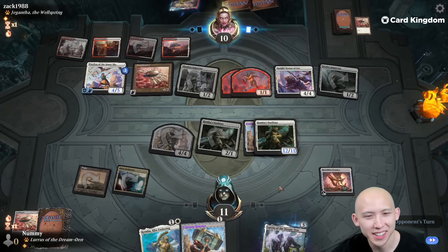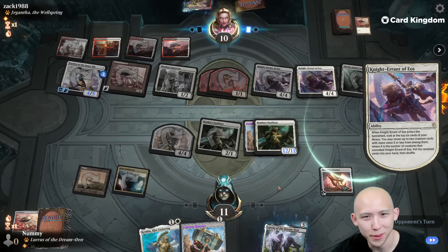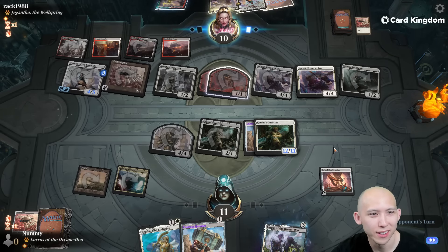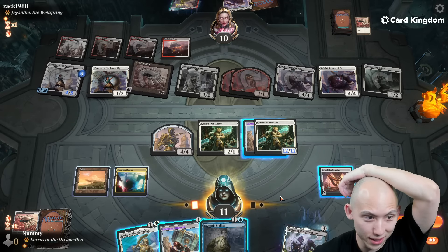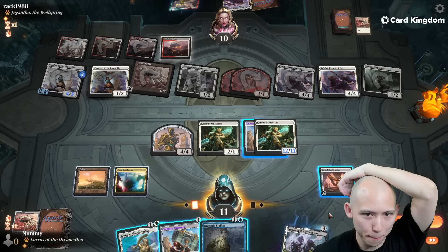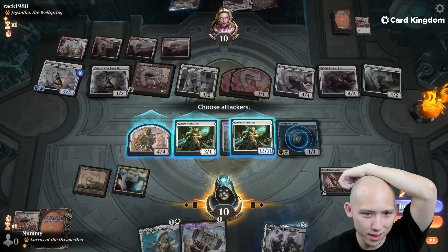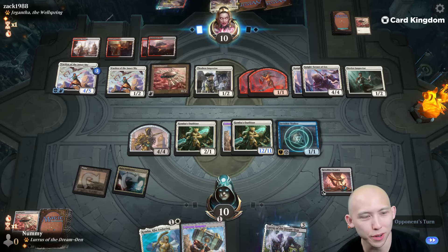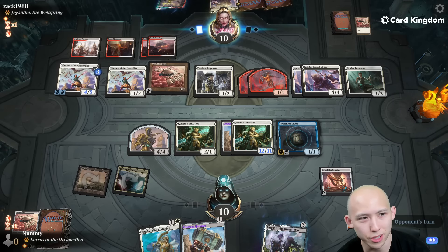We're very dead. I don't have a way to kill Knight Errant anymore — I took out Get Lost. I was going to say maybe if they completely brick on this somehow. Hold up — that is exactly the card we needed. So I'm going to go to ten here. I hope that they can't kill me. I should have attacked — they would have had to chump with one of their creatures, which would have reduced the number of Warden triggers they could do.